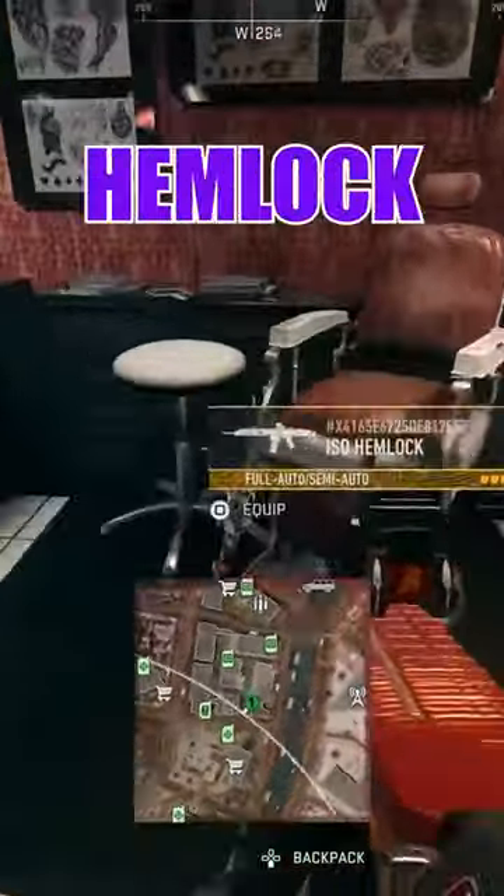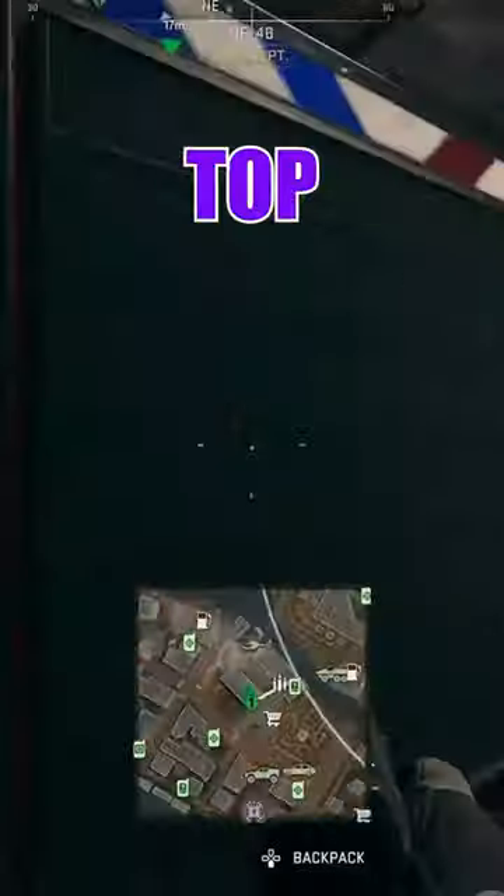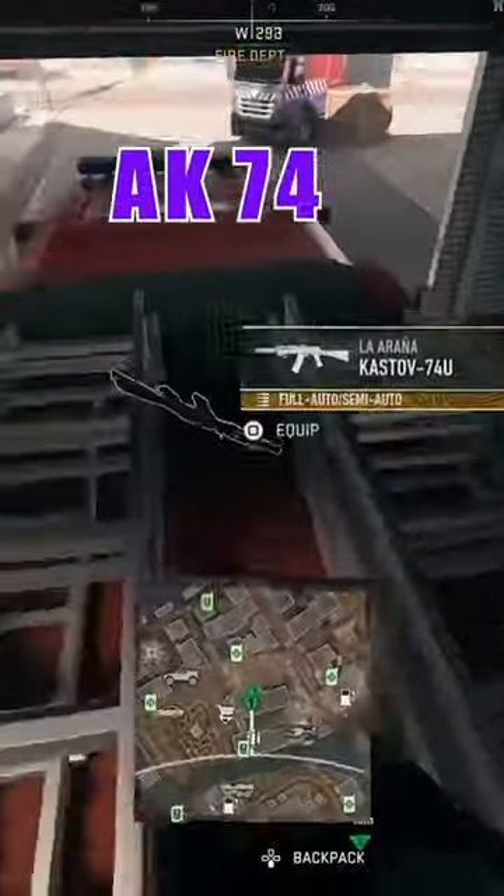In the barbershop, you can find the Anser ISO Hemlock by this chair. In the fire station on top of a fire truck, the La Araña AK-74U can be found.